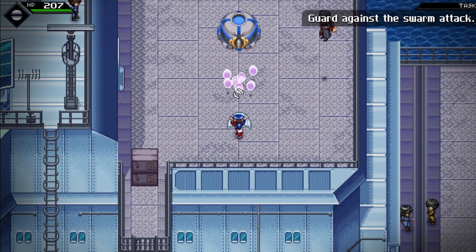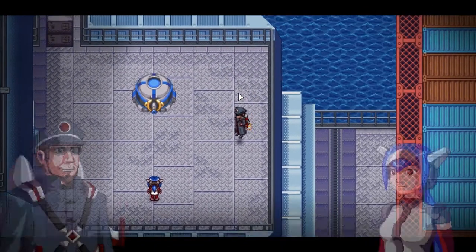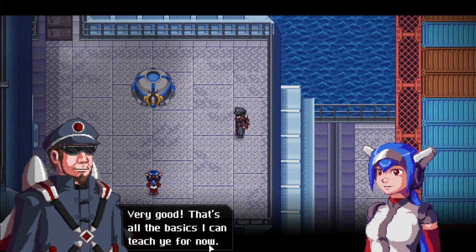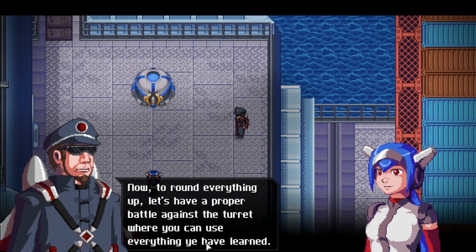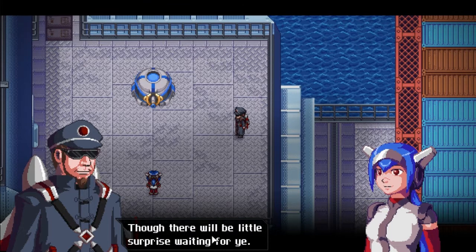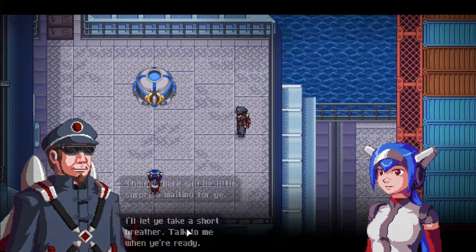That's all the basics I can teach you for now. Now to round everything up, let's have a proper battle against the turret where you can use everything you have learned. There will be a little surprise away — I'm waiting for you. I'll let you take a short breather — talk to me when you're ready.